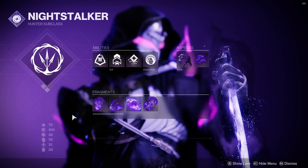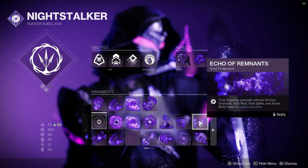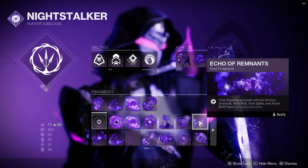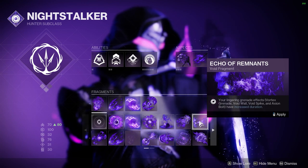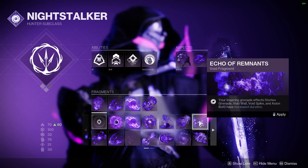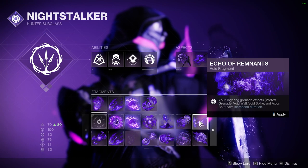Echo of Remnants: Your lingering grenade effects last longer. If you use Vortex Grenades for your Void subclass in PvE — which is the overwhelming majority of people — then this fragment is quite good. There are often better fragments that play into the build a bit better, and we'll talk more about why later, but it's a solid fragment overall.